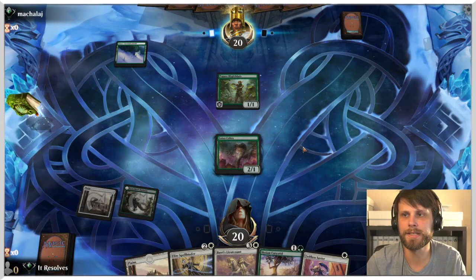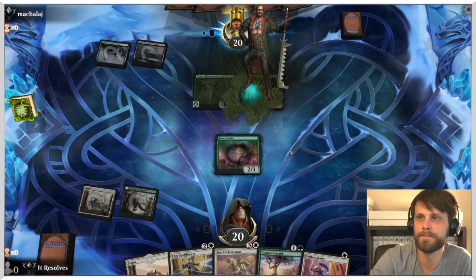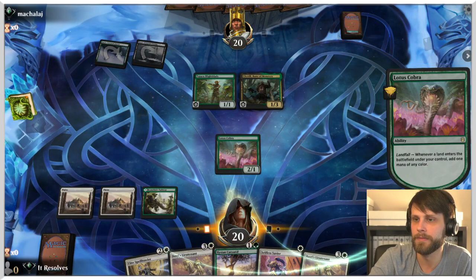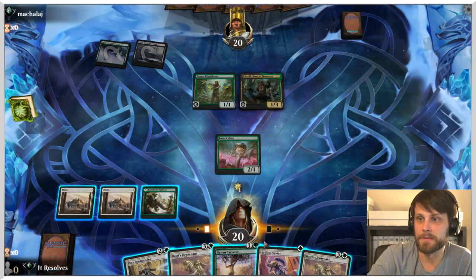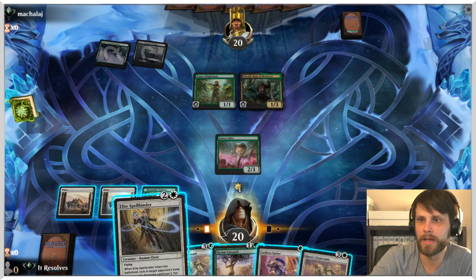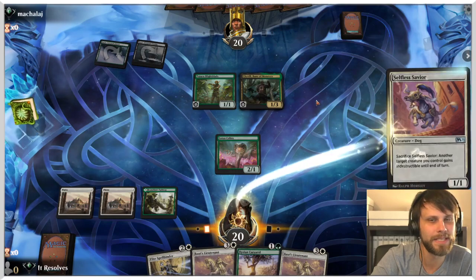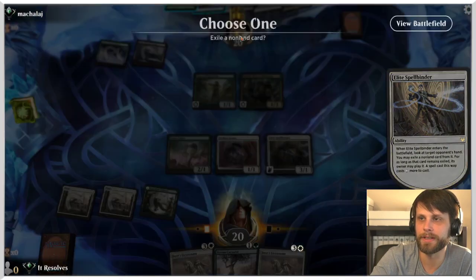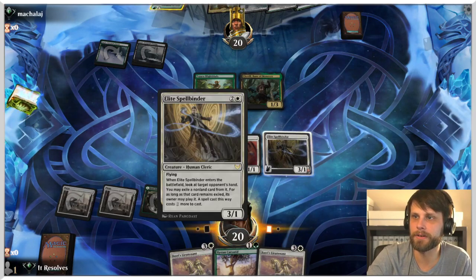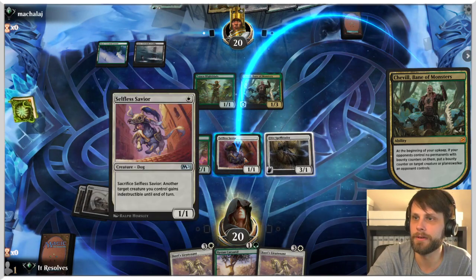I'll Lotus Cobra here — chances are they'll either fight this off or just attack in for one. No attacks from them — interesting, I would have taken the free attack. We have a couple options: Basri's Lieutenant, which is quite good, or Spellbinder plus Selfless Savior. Because this is a mana-intensive deck, I'm going to go the Spellbinder route. Spellbinder in the air hastens the clock, and if we can hit Winota later on that would be great.